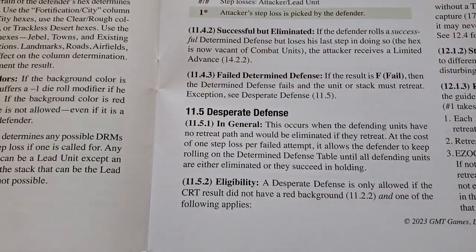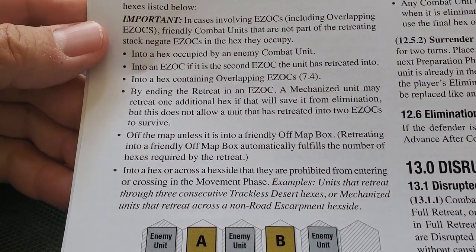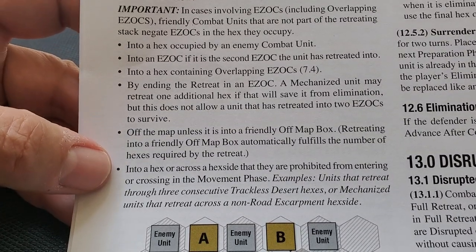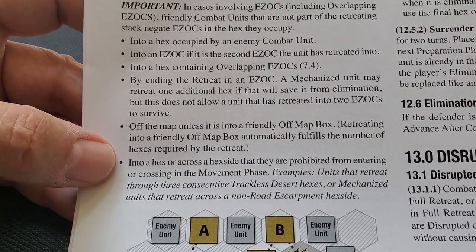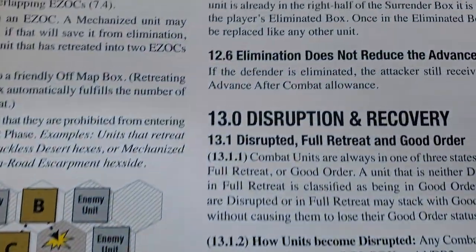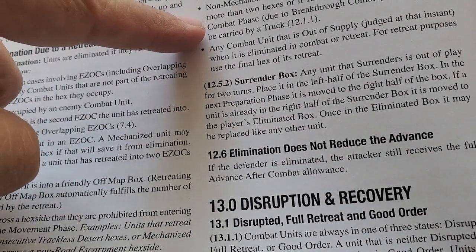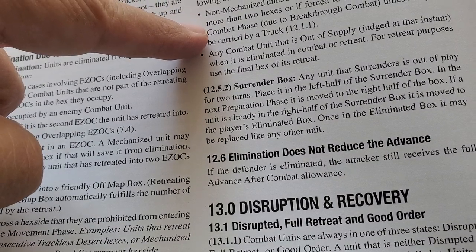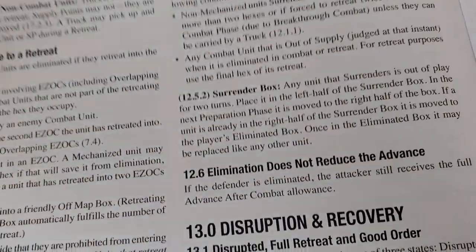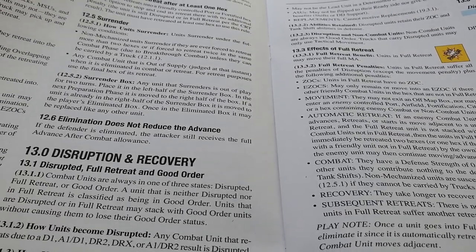On retreat procedures: units are eliminated if they retreat into certain hexes listed in the rules. Additionally, non-mechanized units surrender if they are forced to retreat more than two hexes or if forced to retreat twice in the same combat phase. So that was interesting — there are definite surrender conditions tied to retreat. For retreats generally, there are some minor changes but the concept is pretty similar to prior games.